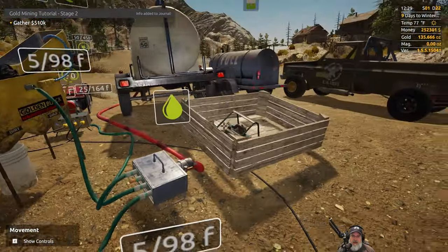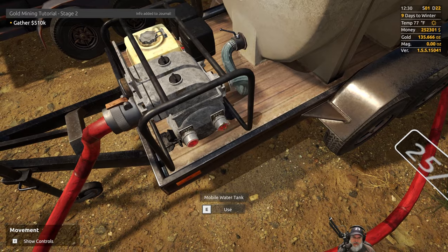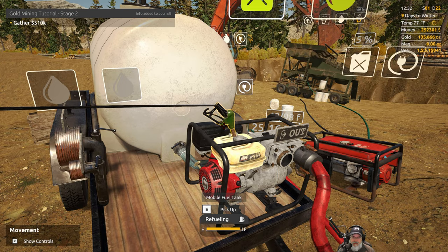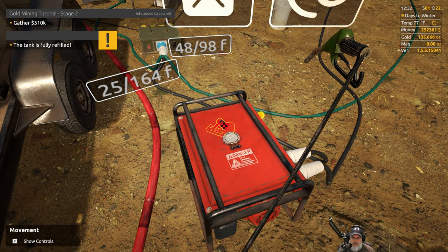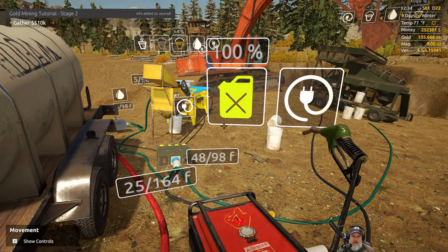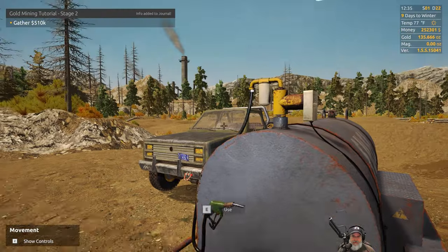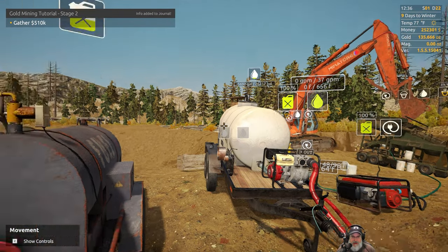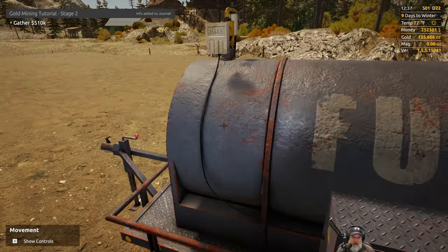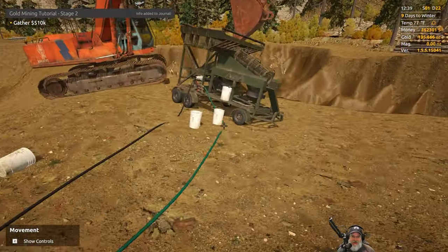Let's go ahead and disconnect this and turn off our equipment. Let's make sure everything is fueled up. How is that still full? That doesn't make sense. Some of you probably mentioned this in the comments, but I was talking maybe two or three episodes ago that I couldn't figure out how to tell how much fuel is in there. Well, it's right up above the tank — I wasn't even looking up. We figured that one out.